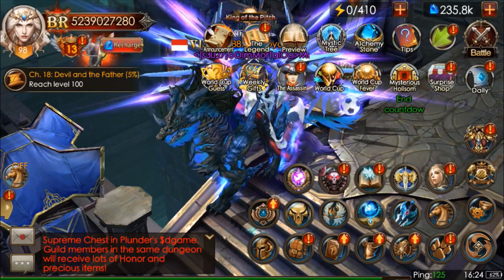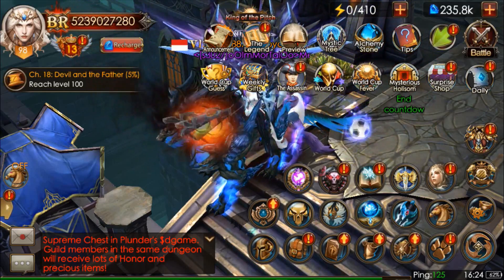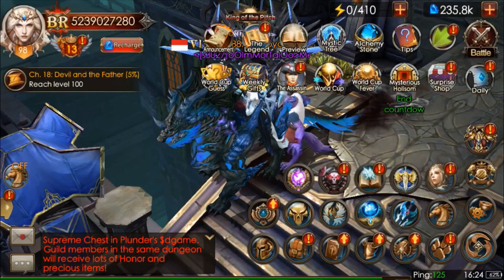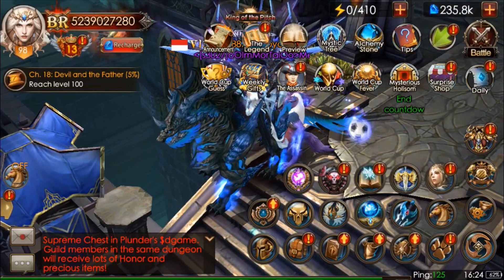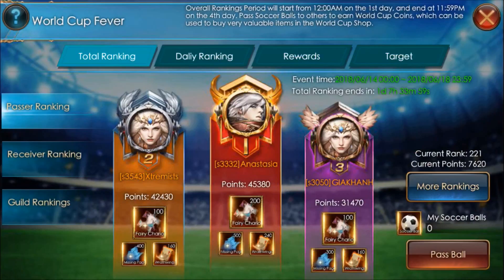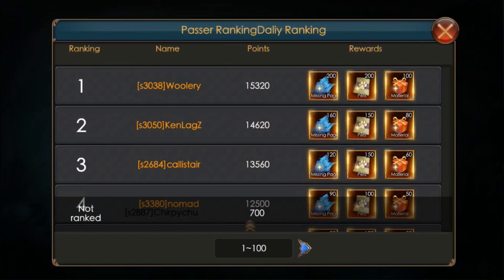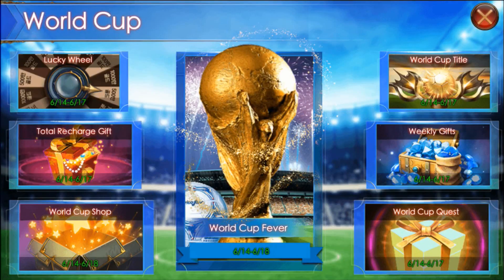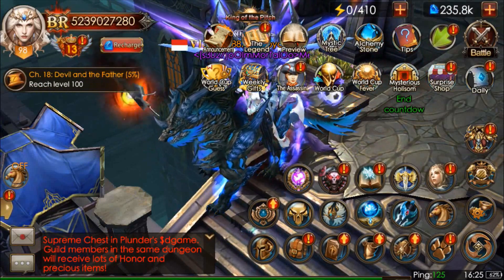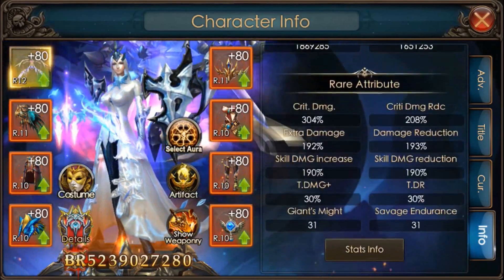Hi guys, what is up? This is Chupichu. Today I will be doing a short tutorial video on the Sage Dome. You can get it from the County World Cup event in the ranking section and also for the daily. This Sage Dome is quite good because it can up your rare attribute.